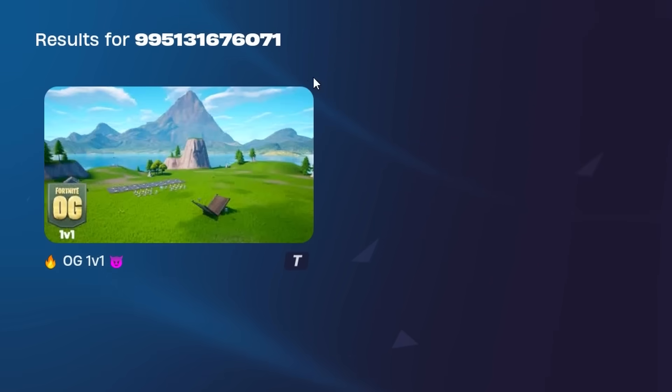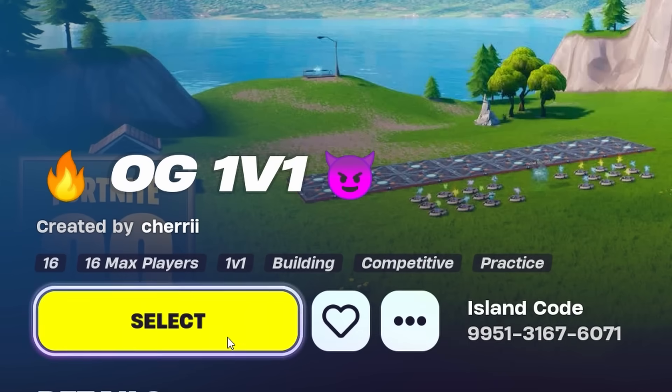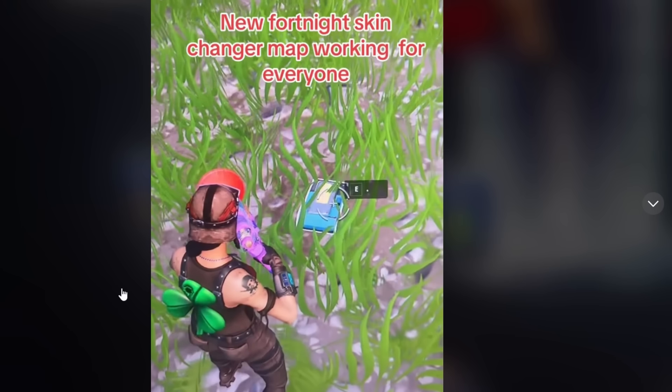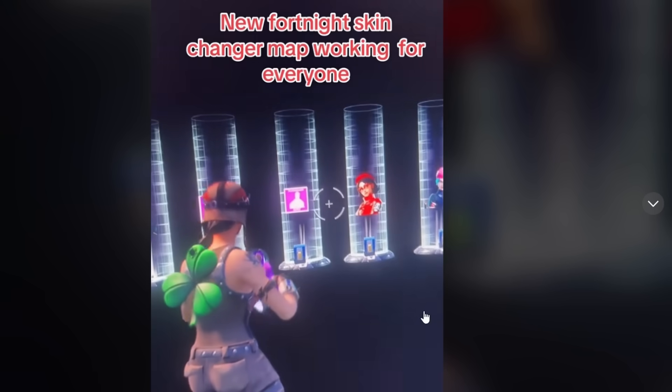So I just put the code in and now let's load up the map. It says OG 1v1, so I don't know if this map might be legit or not. In the video, the dude is going on top of a mountain and there's a button you have to press. Let's go find the button.